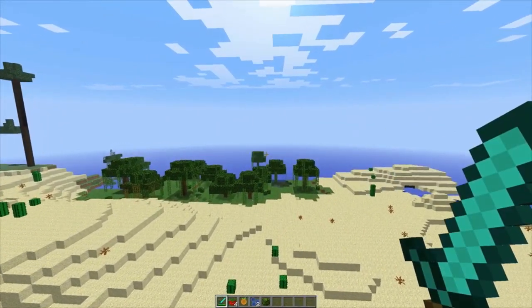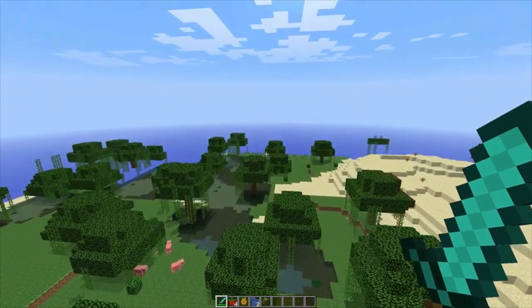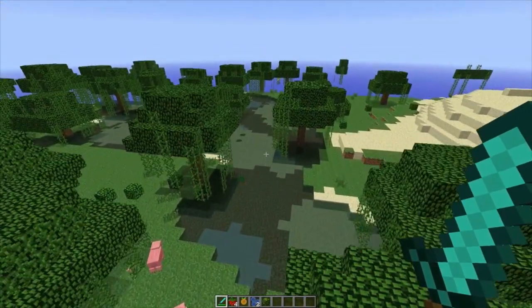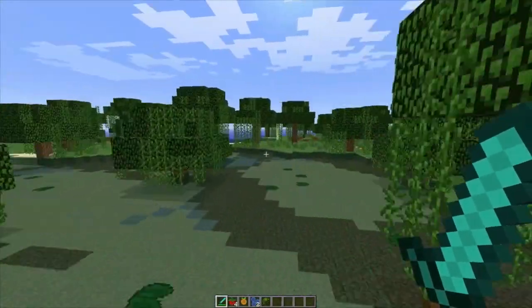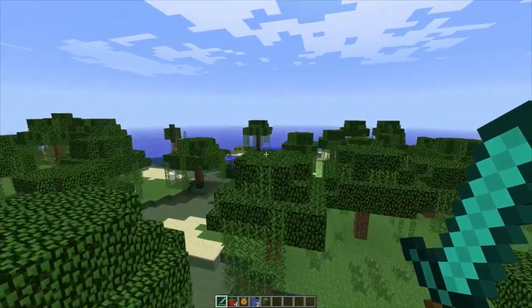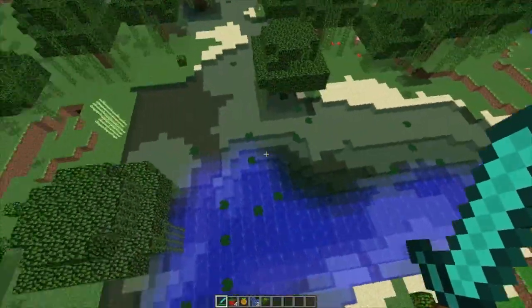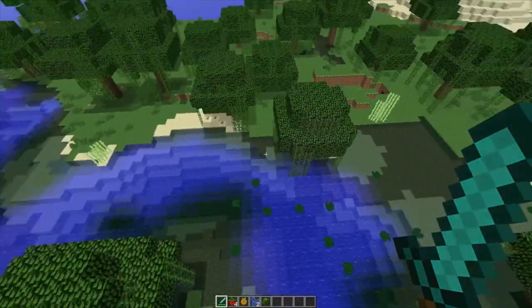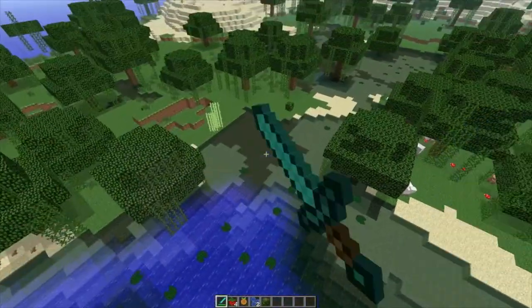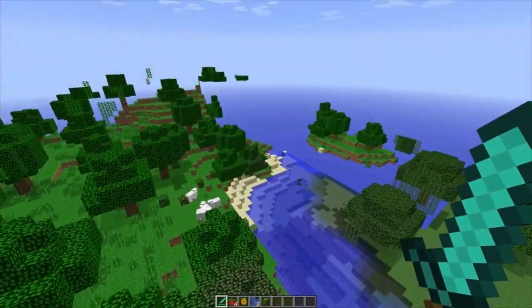Another thing they added: these greenish types of swamp lands. I'm guessing this is it. The water looks different than regular swamps, which is pretty sweet. You can tell the water difference right over here — how it's like green and then just regular and then greenish. Mucky type of water — pretty cool. And that was it for this mod guys.